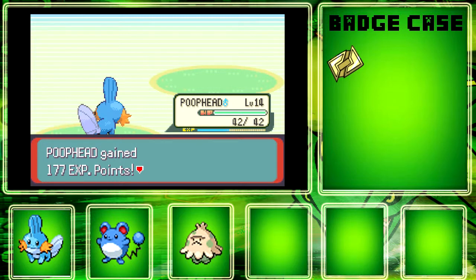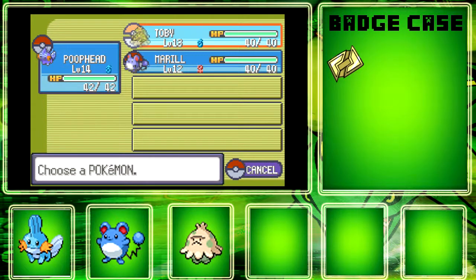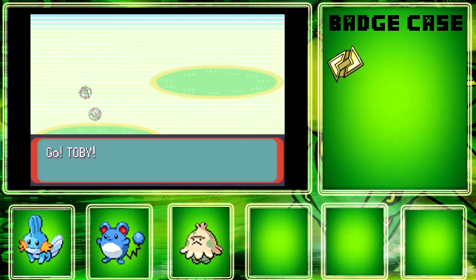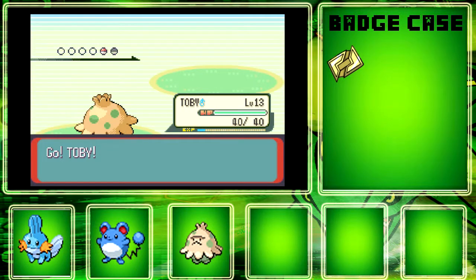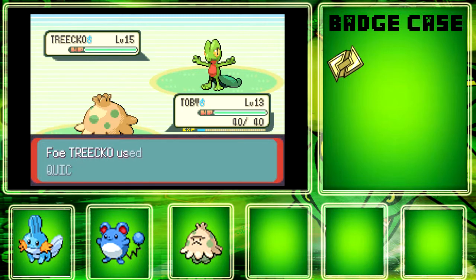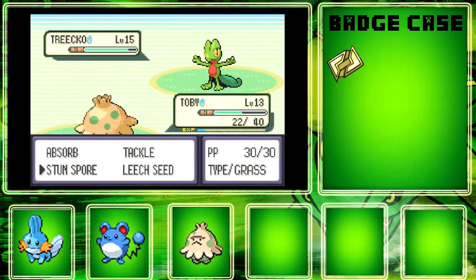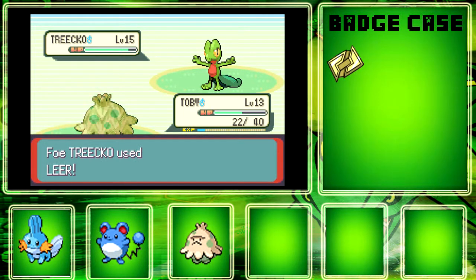Here's Treecko. I'll try Topey, although nothing good is going to come out of this. Oh, I have Tackle I guess — it's been a while so I'm kind of forgetting all my strategies. Maybe I'll try Leech Seed — or I'll miss, that's cool. It doesn't even affect Treecko — I'm an idiot. I think Treecko only knows Absorb.